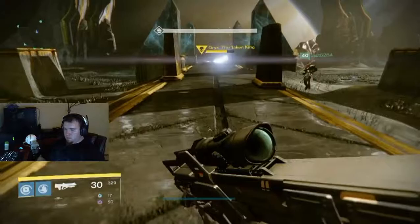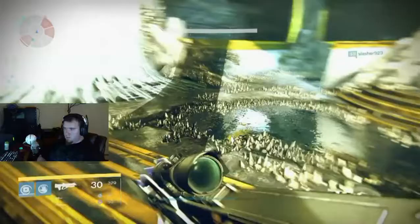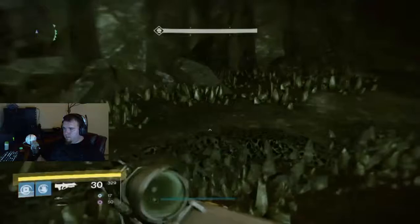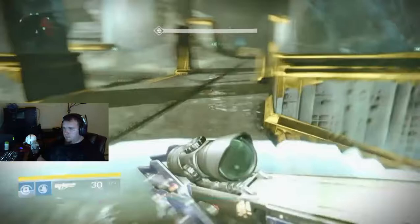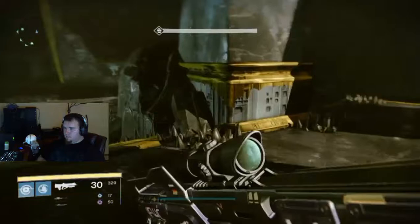Once you finish detonating your bombs, you are going to have a little bit of time to continue shooting Oryx in the chest. Eventually he will move back to his starting position and the orbitals phase will begin. When this phase starts, you will notice the screen shake a little bit and rings that expand from around you. You are going to want to run around non-stop and not cross paths with any of your teammates, because things are dropping down on top of you trying to kill you. Each pick a designated location to run and stick to it, basically running circles until the orbitals phase is complete.